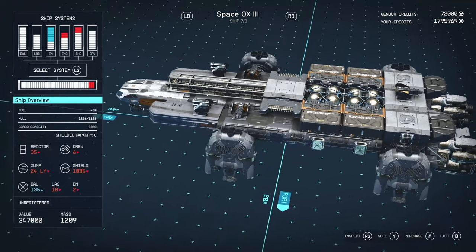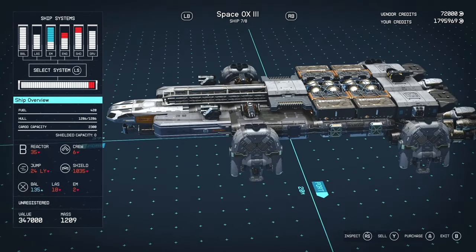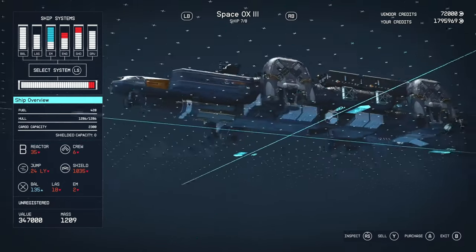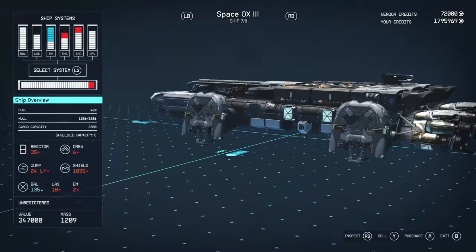It's got a hull of 1206, which for a B-class is absolutely phenomenal. That's really good. Now, obviously it makes sense, because there are a lot of modules here, a lot of structural pieces, but it's just very, very nice.